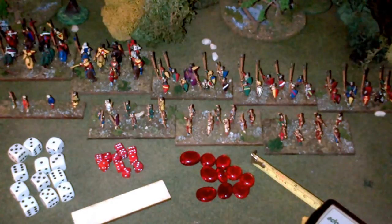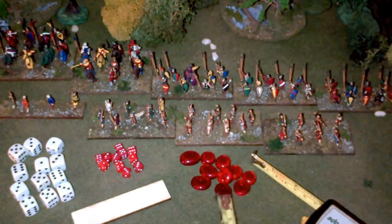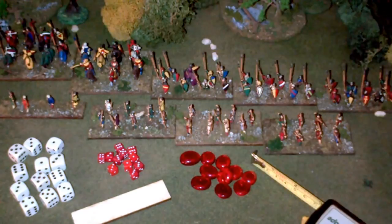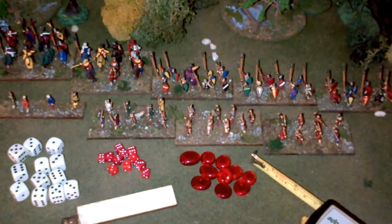You'll also need a tape measure marked in metric — you have to track centimeters in this game. You need some markers to represent disordered units; I use red rubies, about 10 of them. I also use little red micro dice to represent permanent losses to units from shooting and melee — the number of pips represents the damage. About a dozen dice for combat resolution, and an optional blank base I use for measuring wheels during movement.